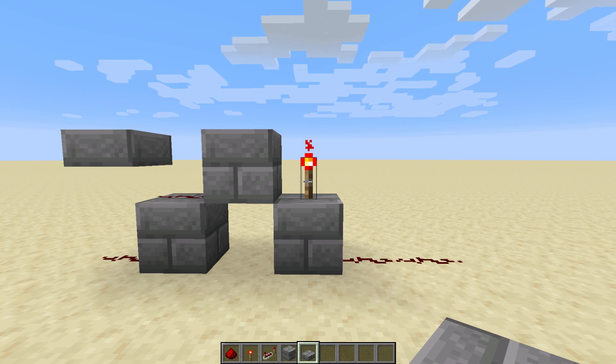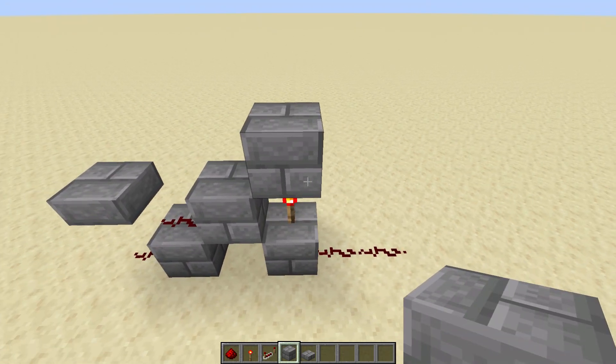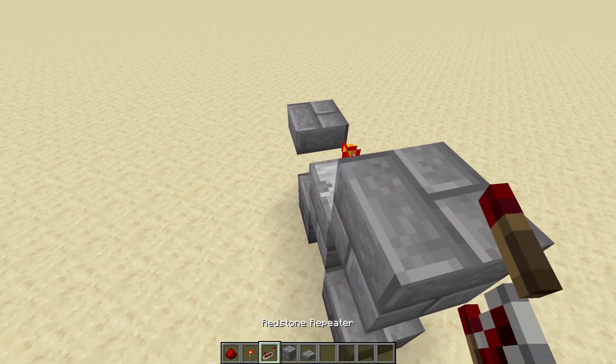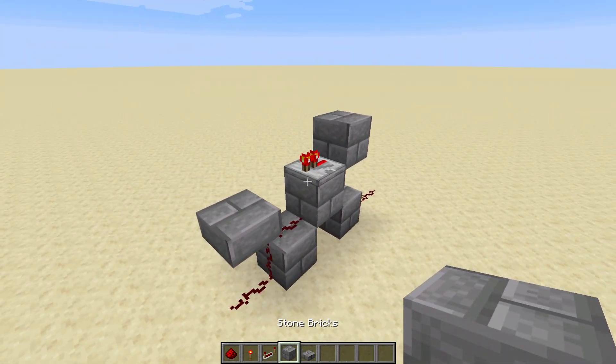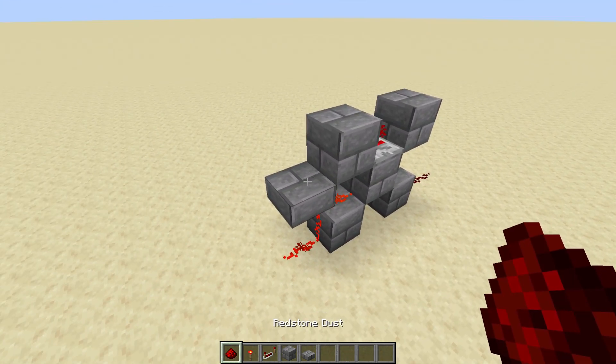Onto the third layer, you need: gap, gap, block. So gap, gap, and then a block above the torch. And then after the block, you need a repeater, another block, and a piece of redstone. So repeater on the block here, another block like this, and then a piece of redstone on the slab there.